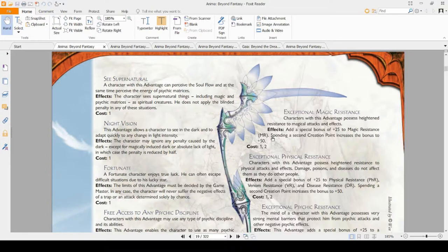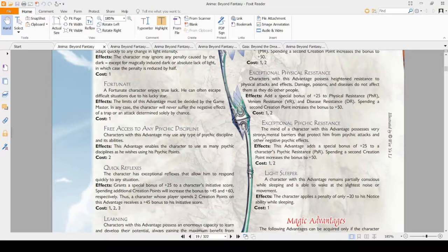Night Vision is not as useful but still useful — it lets you ignore darkness penalties, which don't come up very often, but it also cuts magical darkness penalties in half. So if you're fighting a lot of dark mages, take it. Fortunate is a very subjective advantage — it means you were born under a lucky star and are generally luckier than other players. That means you'll never walk into a trap or ambush. As a DM, I never include Fortunate players when rolling for who falls into a trap or gets ambushed.